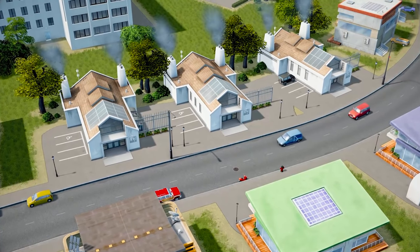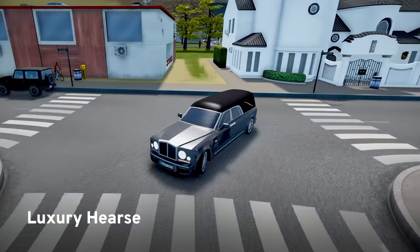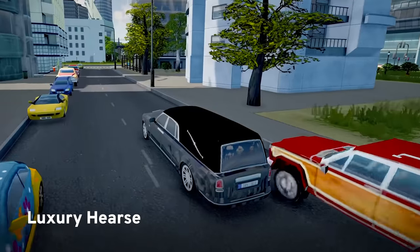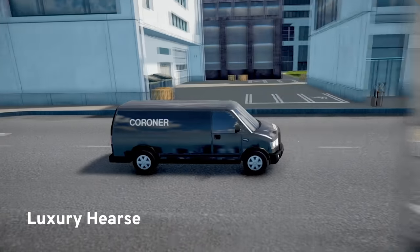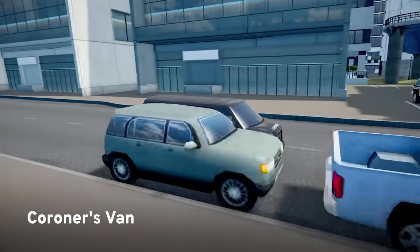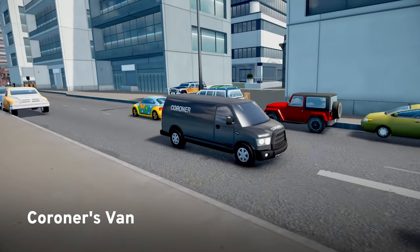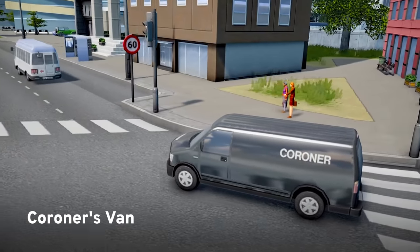Vehicles of the World also comes with two new death care vehicles. If you have your population's health under control with a low death rate, the luxury hearse is a great way to give your citizens a classy farewell. If you need higher capacity, the coroner's van provides an efficient solution to death care with a higher than normal capacity for pickup, at the cost of causing a little traffic with low acceleration and top speed.